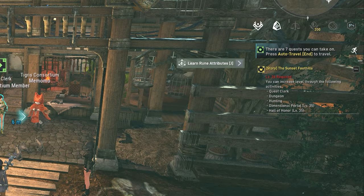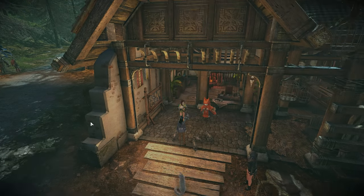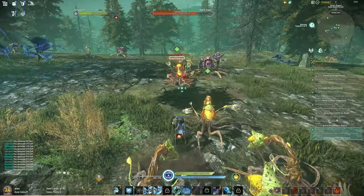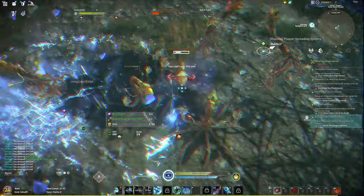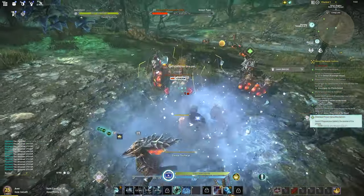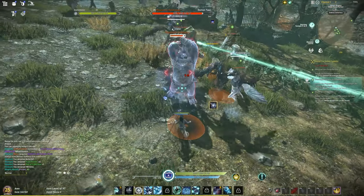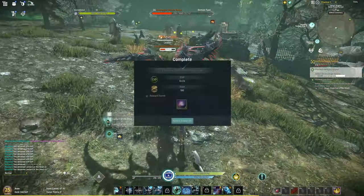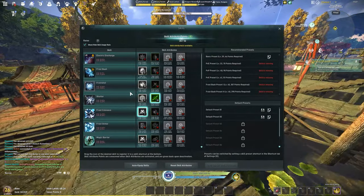At this point the story will require you to reach a certain level before you can continue. To reach the level requirement you'll be offered green quests — I highly recommend grabbing every single one. Most quests in Elyon are completed upon achieving the objective; you don't have to go back to the quest clerk. Remember to keep an eye on your skill attribute points, as you'll receive them with level ups and runestone equipment.